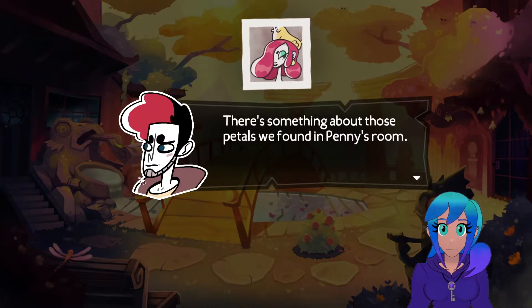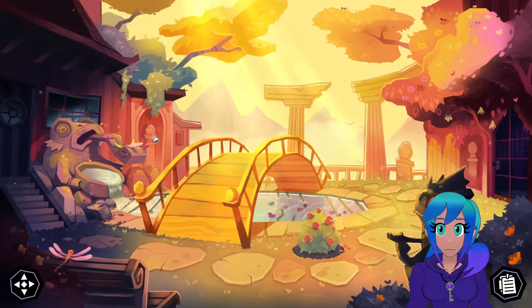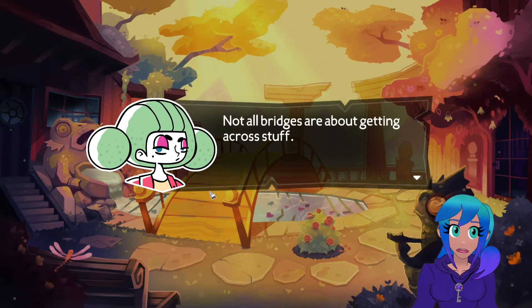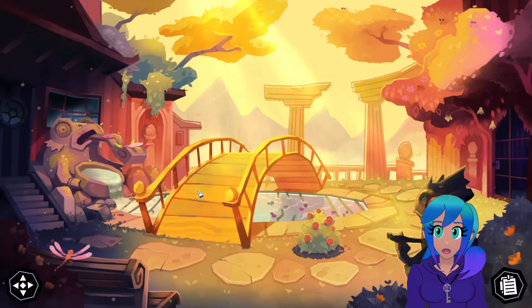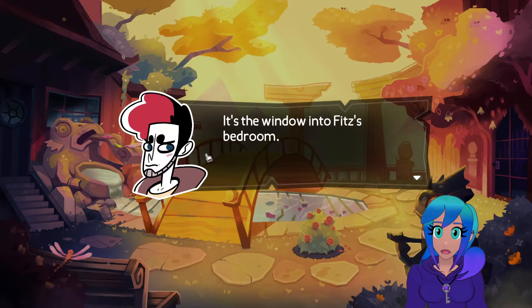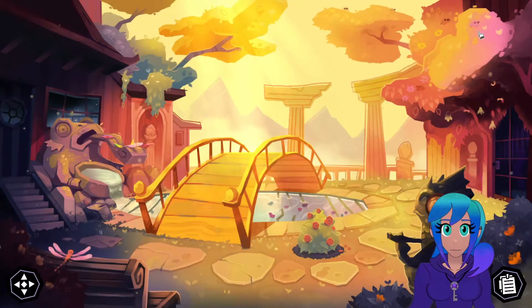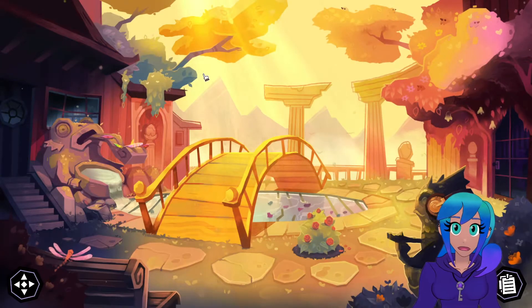There's something about those petals we found in Penny's room - something suspicious. Let's ask her about it later. I'm gonna finish looking around here. Oh good, a bridge - not all bridges are about getting across, it's a vibe. A little water feature - wonder how it's hooked up. It's the door into Fitz's room, one of only two ways to get into the garden. You can see his window - he's pretty lucky, I wish my bedroom window had a view this nice. Stone pillars, birds, trees - this is the garden.